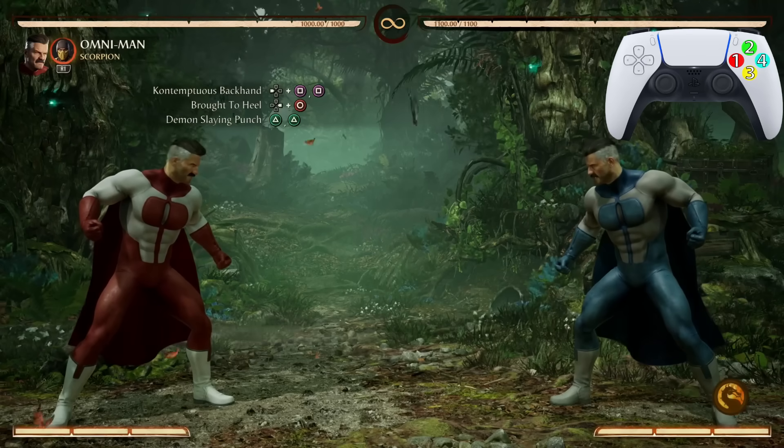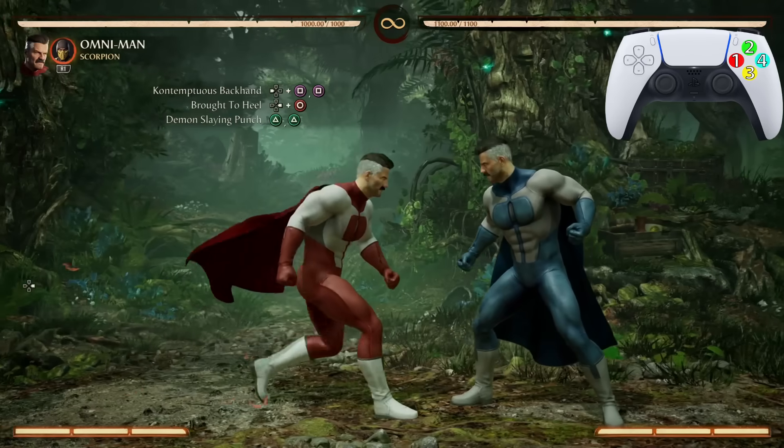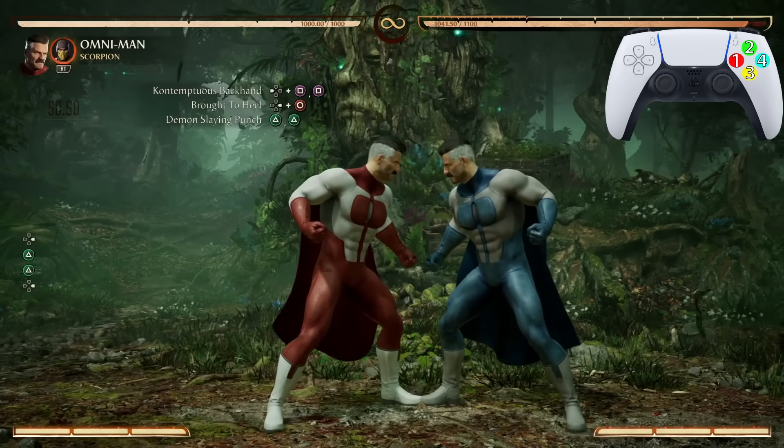After Brought to Hill, we're going into the Demon Slaying Punch — the 2-2. Very, very easy.